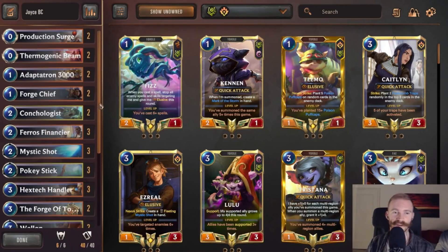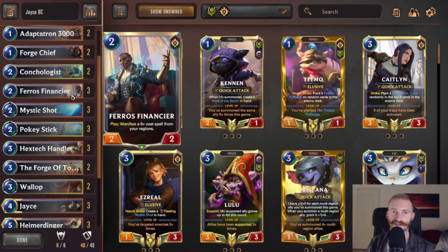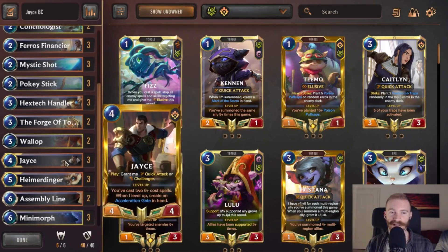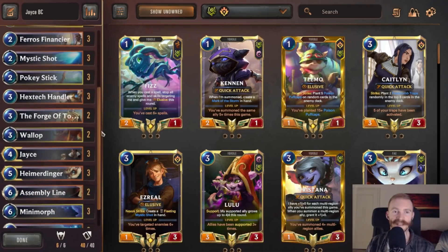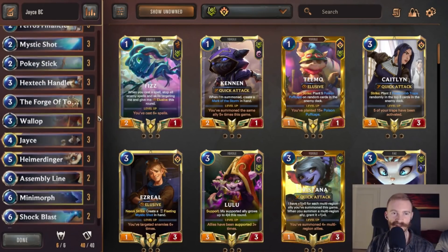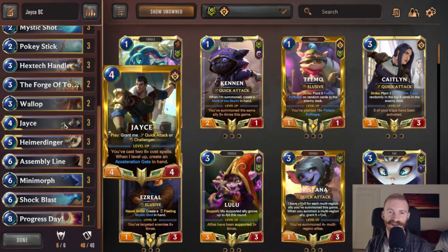That's going to be a great way of closing out games. Besides that, Farrah's Financier is a great early blocker that gives us a late game win condition, very synergistic with both Heimerdinger and Jace who want those expensive spells. Forge of Tomorrow needs no explanation - just great mana efficiency in this deck. The champions themselves don't really need explanation either.